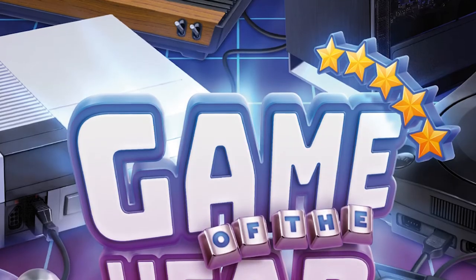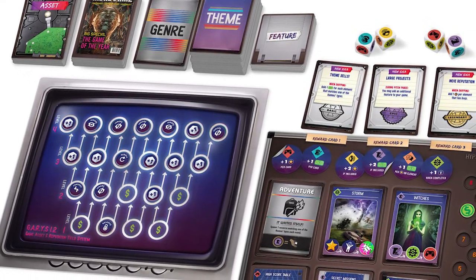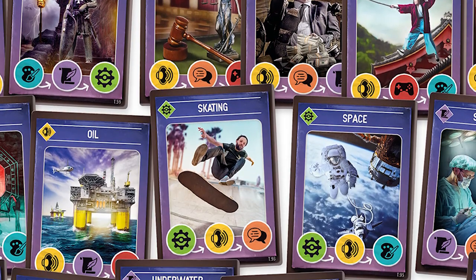Hey guys, welcome back to the Unfiltered Gamer board game review for the game Game of the Year by Nice Games Publishing. In Game of the Year, you and up to three other players will be competing to build the game of the year. You'll be software and game engineers utilizing dice to create software, making themes and genres to co-op against rival game designers. You'll have three rounds to complete your best game. It has a solo mode, a competitive mode, and a cooperative mode.